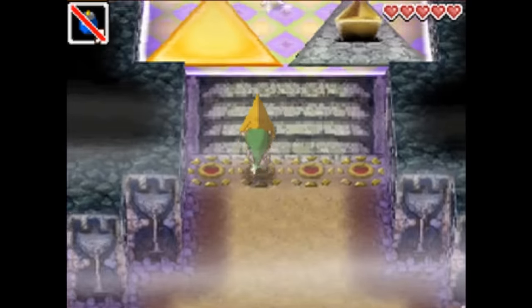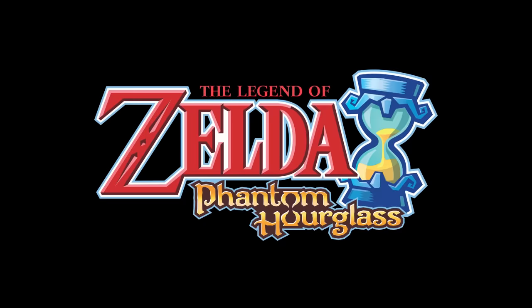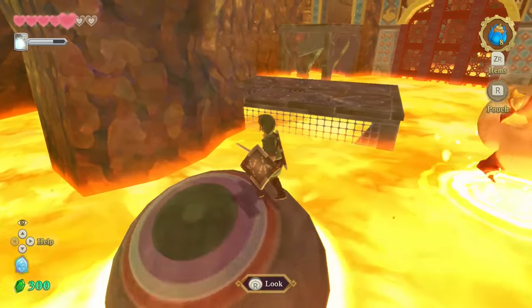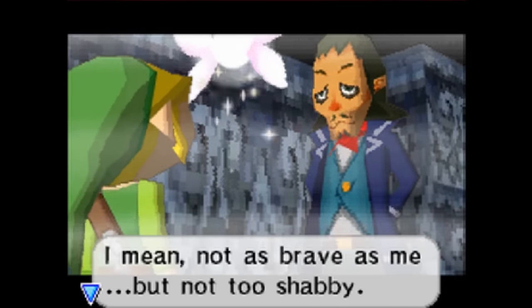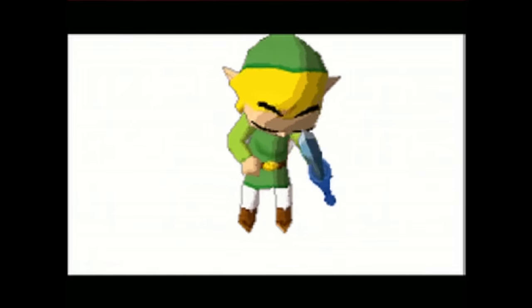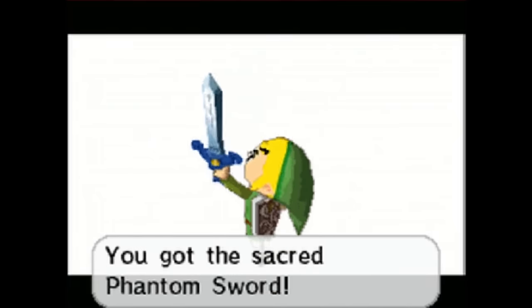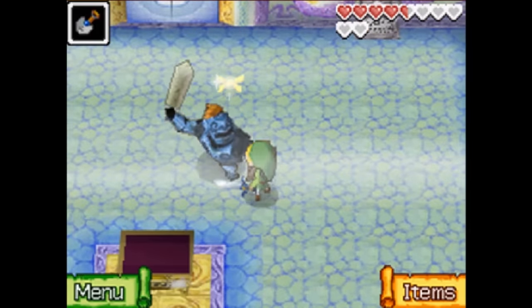Oh yeah, and the music is awful too. The Zelda series is known for some of the best music in video games, and Phantom Hourglass has a few bangers, but this dungeon theme is downright generic and boring. One of the few redeemable aspects is that when you finally obtain the Phantom Sword at the end of the game, you can slay all of those phantoms — and it does feel pretty good.